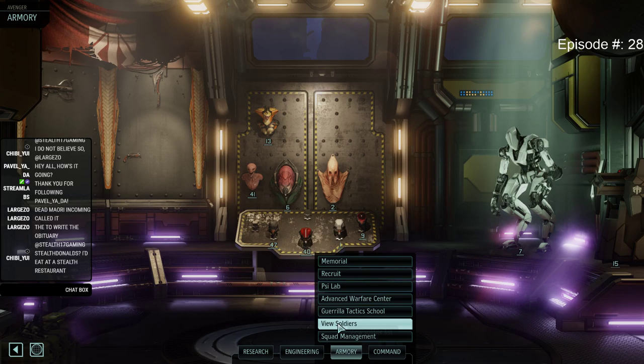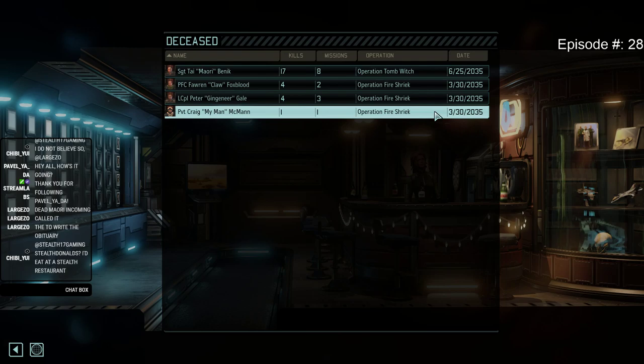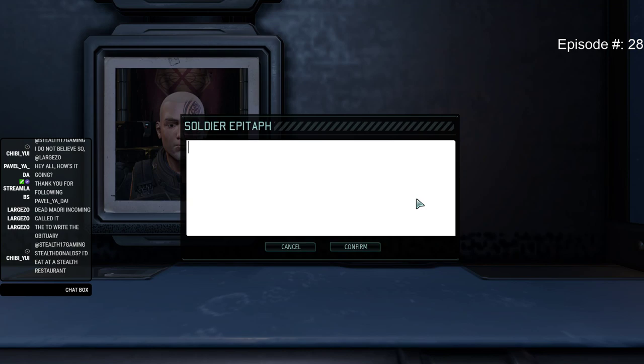Now interestingly — if his bladestorm had triggered, he would have probably survived. Because if the bladestorm had triggered, he wouldn't have gotten hit by the officer. The officer was the one that inflicted a bit of damage to him, and the muton did the rest. So — bladestorm didn't trigger, lost HP, then combatives didn't trigger, got killed. RIP in episode 28.